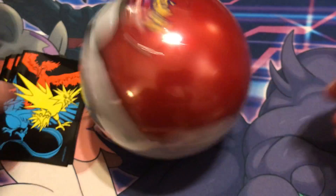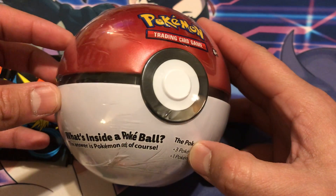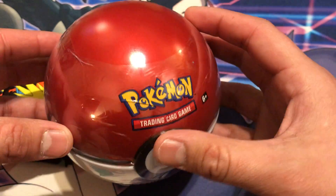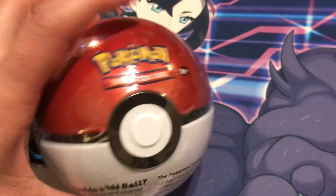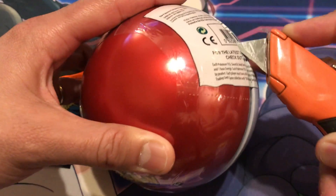Second premiere here with a Pokéball tin — what's inside a Pokéball? The answer is Pokémon cards of course. Three packs today for y'all, one coin. Haven't opened this on the channel before, wanted to see what was good with this bad boy. So let's get right into it, it's gonna be a quick one. They're having really good pulls with cards lately.